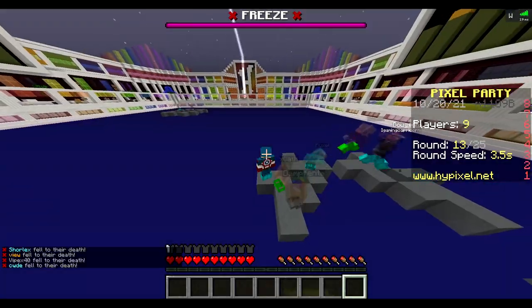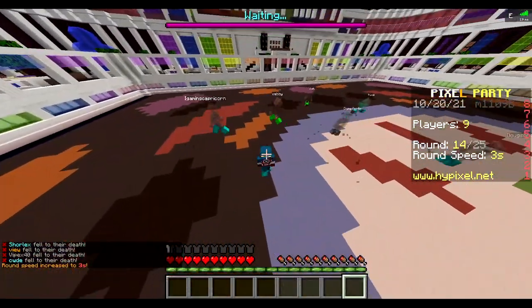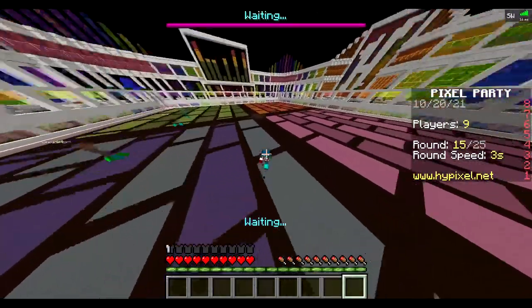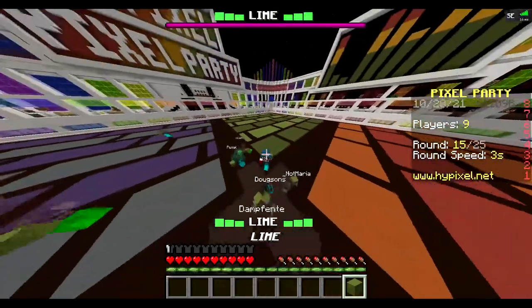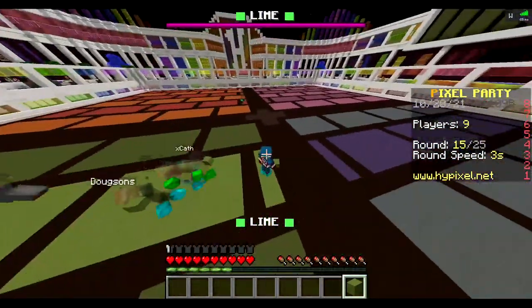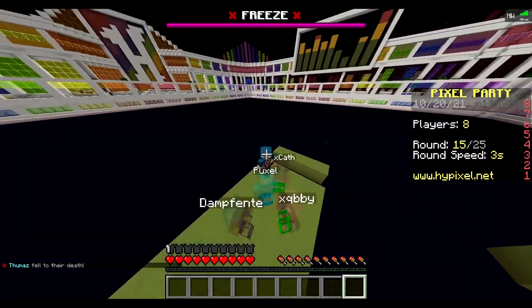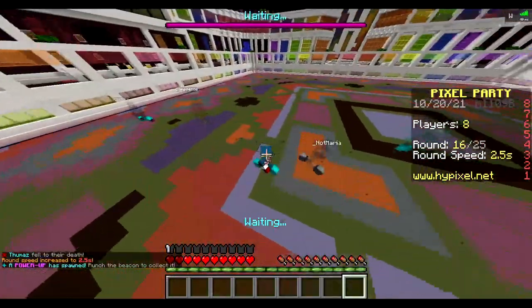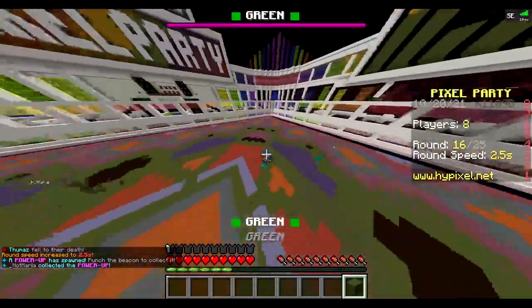There were particle effects there and they were green, so I'm assuming that was a jump boost potion. So far with the power-ups, it's the beacon you need to click on to collect them - the old Hive one. They removed the beacon because of lighting issues or whatever and made it a jukebox, but Hypixel's got the beacon. So that's cool.